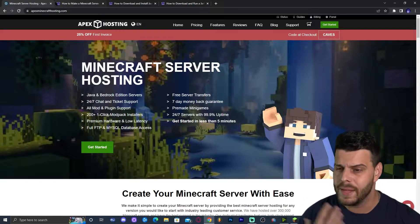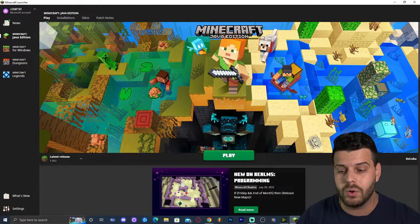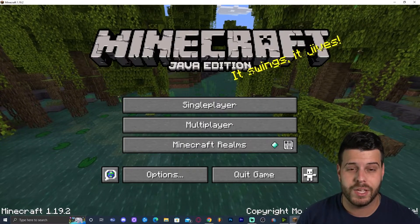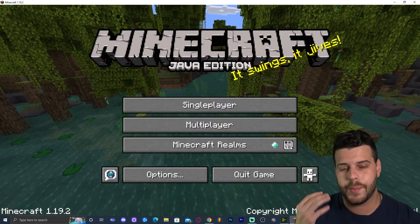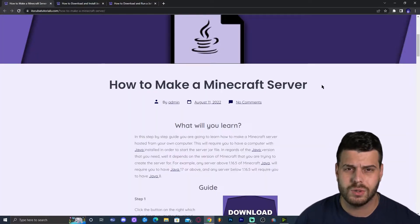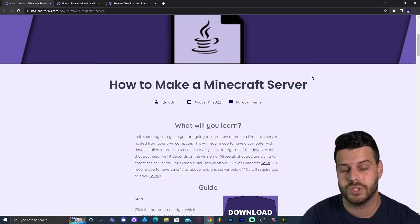Step one is to open Minecraft — just your regular Minecraft launcher — and launch the latest release 1.19.2. If you already have vanilla Minecraft on your computer you don't have to do this step, but it ensures you have an instance of Minecraft 1.19.2 on your computer. You can close the game afterwards.